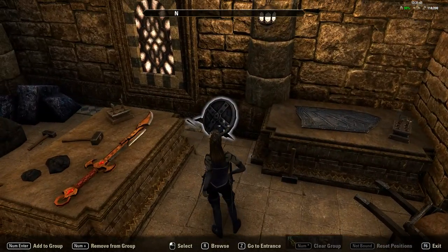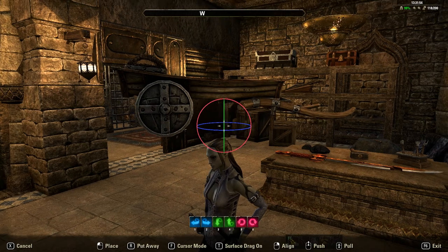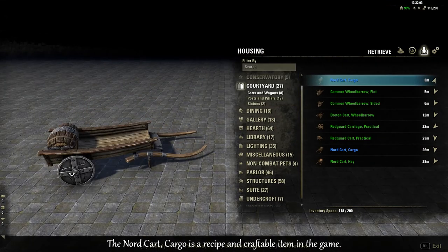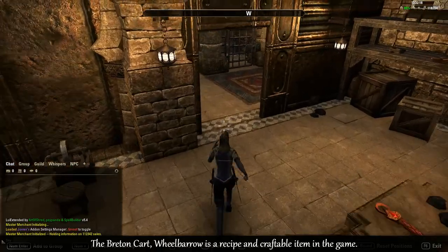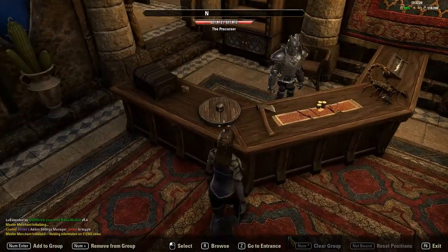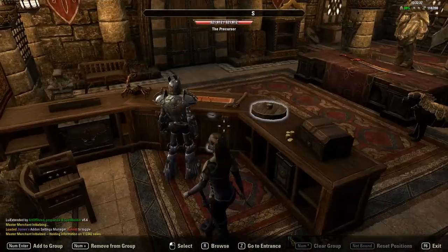These shields here are another idea I copied from the forum. They're simply just carts, but you're using the wheels as they do look like shields. The Nord cart cargo wheel looks like a shield. I'm also using a Breton cart wheelbarrow which kind of looks like a shield — I'm using that one here on the bench in my shop, just because it's small and you can hide the wheelbarrow section in the counter. I've had to use an extra counter because of the shelves, otherwise you'd see it. And there's another one — the Redguard cart practical — that wheel also looks like a shield.